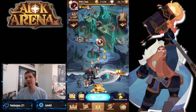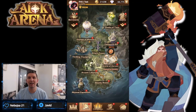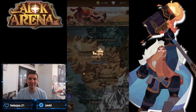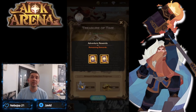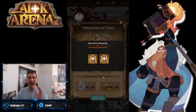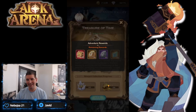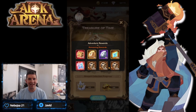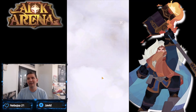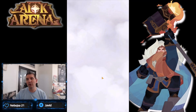Hey guys, welcome back to some more AFK Arena. Today we're over on the test account checking out the brand new Voyage of Wonder. The Treasure of Time is up now. Looking at this, we do get some stargazer cards - unfortunately not any time emblems. I wish they would just give us a choice chest in there. We get the regular mats, some pull coins, and some engraving mats. Let's get into this.